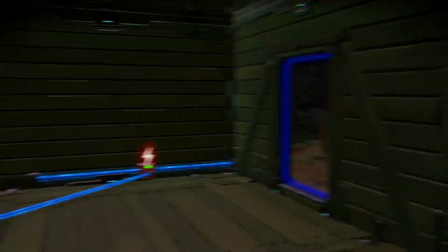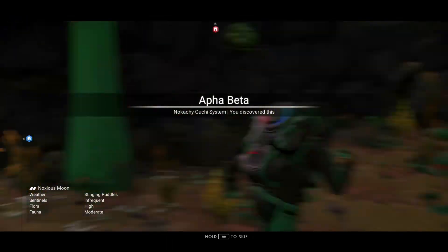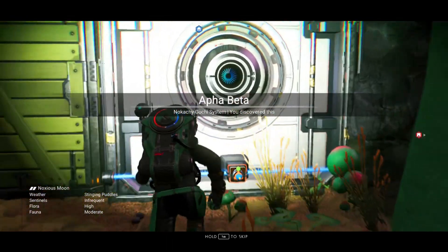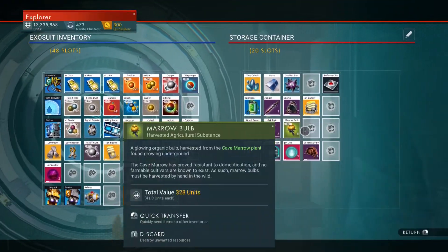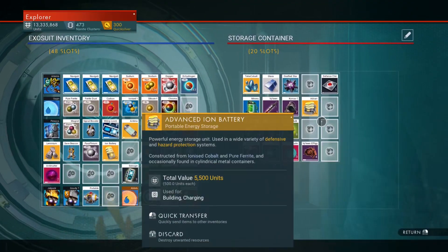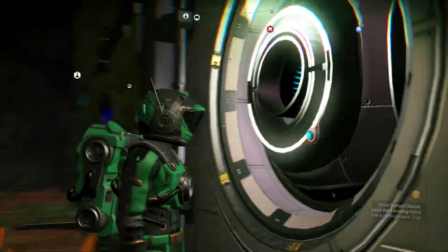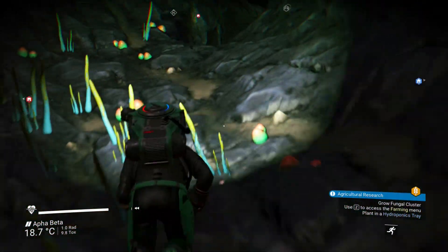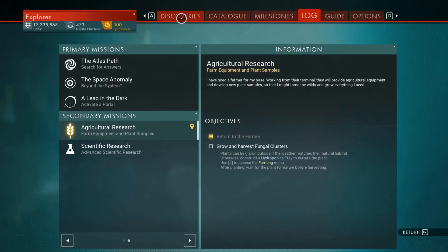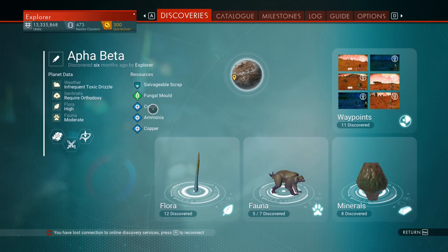I believe I need chlorine. Do I have any chlorine? I can get it... okay, so I don't really have any chlorine in here. I believe this planet has chlorine in it. Let's see — fungal mold, cobalt, ammonia. Not chlorine. Nuts.